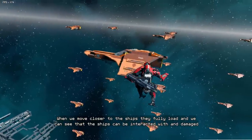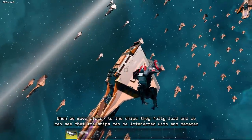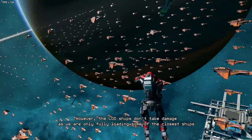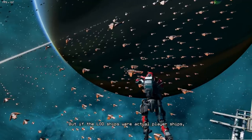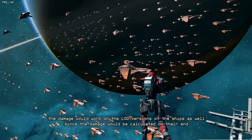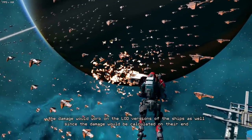When we move closer to the ships, they fully load and we can see that the ships can be interacted with and damaged. However, the LOD ships don't take damage as we are only fully loading some of the closest ships. But if the LOD ships were actual player ships, the damage would work on the LOD versions as well, since the damage would be calculated on their end.